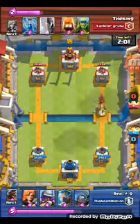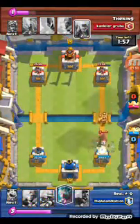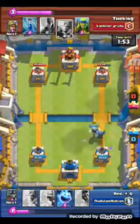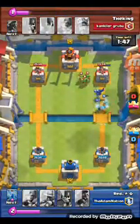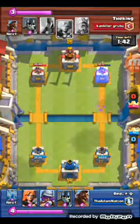For anybody curious, Daniel is in fact running the trifecta with the ice wizard, ice spirit, and mini pekka — and gods as well — with hog rider, musketeer, and valkyrie. I actually wanted to try out the deck by putting poison in.